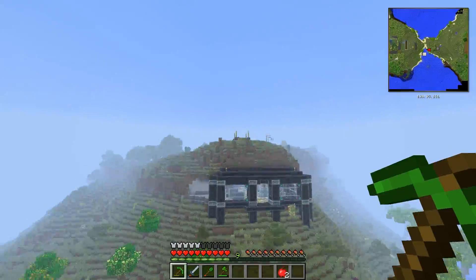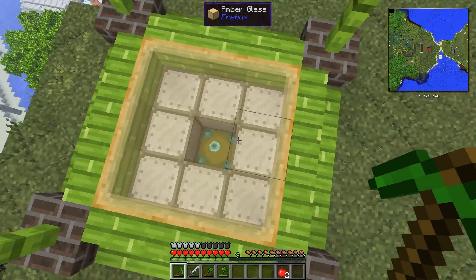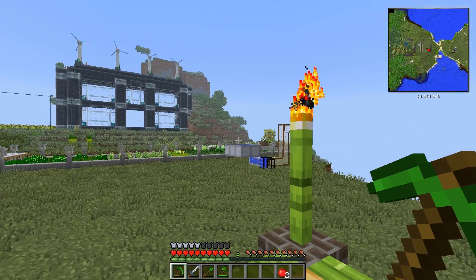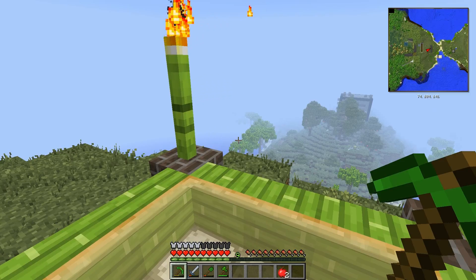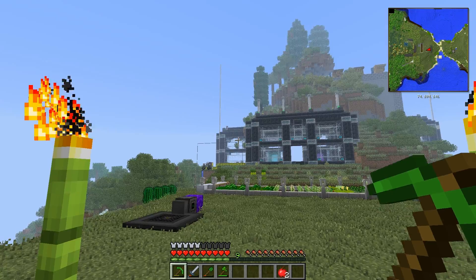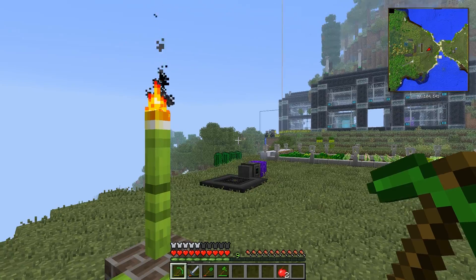We had moved spawn from the original location — some random location in this general area — to right here with the chunk loader behind it. A lot of these public structures were built in creative mode, number one to look at the blocks themselves and figure out what looks good together, and number two because it is a server that a lot of people play on off and on.